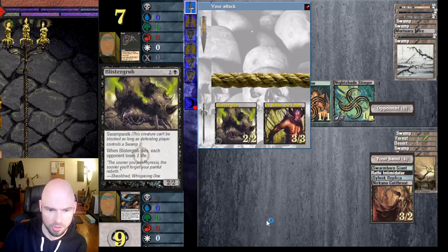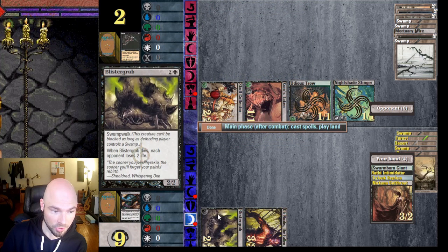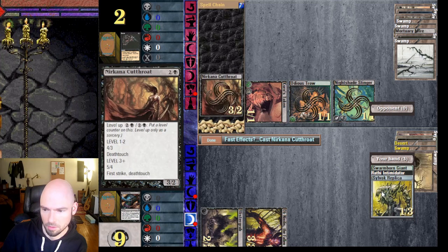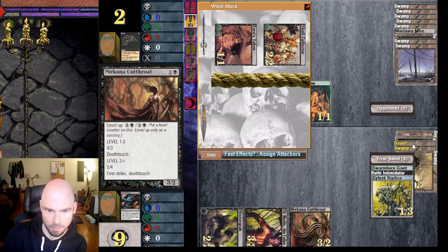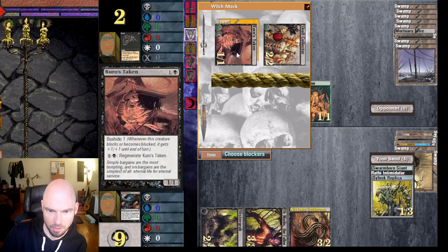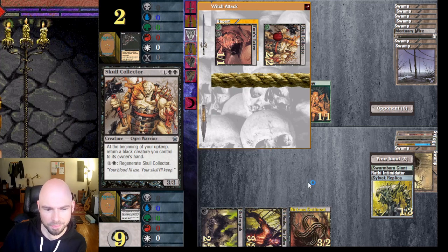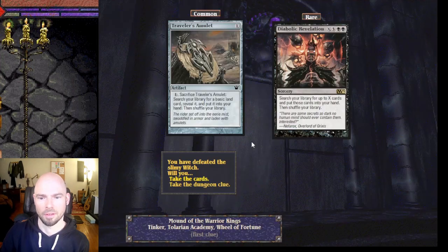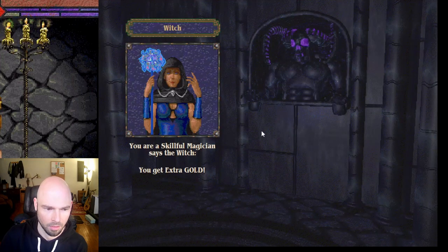Let's attack with both. If Blister Grub dies at this point he'll lose instantaneously. Kill that with Desert — and do I want to block or just take two damage? Let's just take two. Dead. That's a rare — I can probably sell it; I don't think I want to use it in my deck. Thanks for the gold.